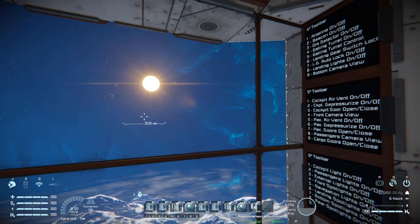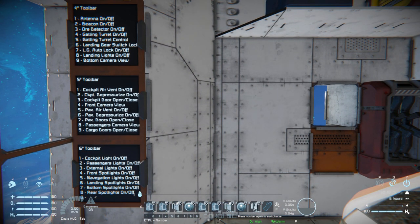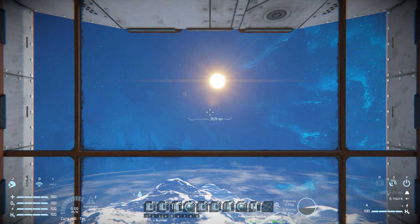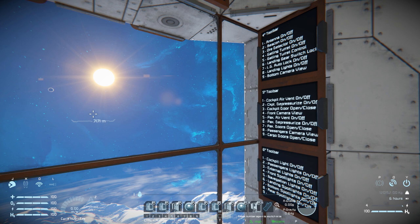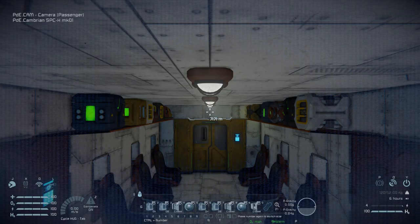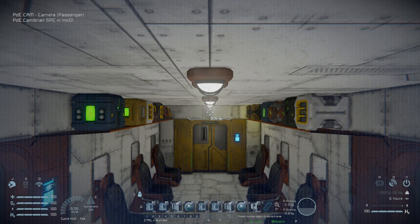Tab five covers controls for our cockpit and passengers. Number one is the air vent in the cockpit on and off, two is to depressurize the area, three is the door right behind us, and four is our front camera for a clear view ahead. Number five and six are passenger air vent and passenger depressurization on and off. Number seven is for our passenger doors on the side, eight is the camera to view inside the passenger area, and nine is for the yellow door to access the large cargo container - useful for mediating who can access it if you're carrying a suspicious person.